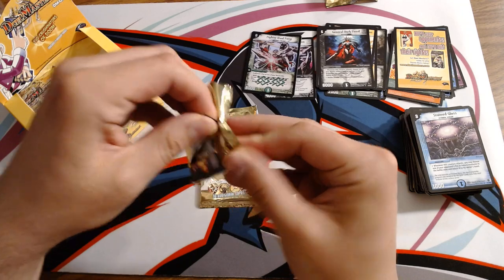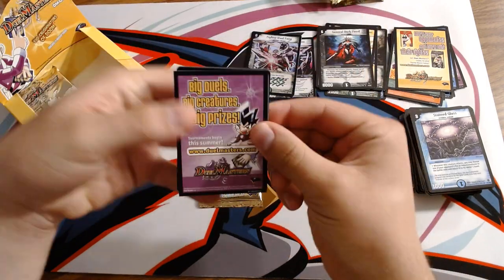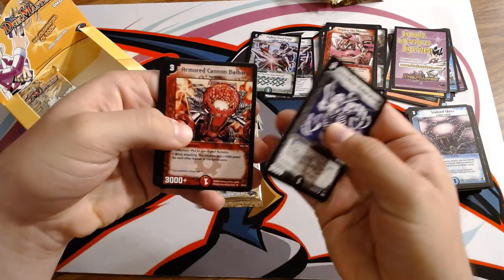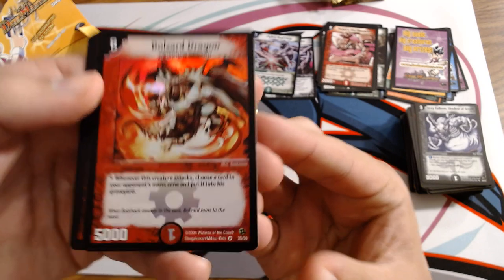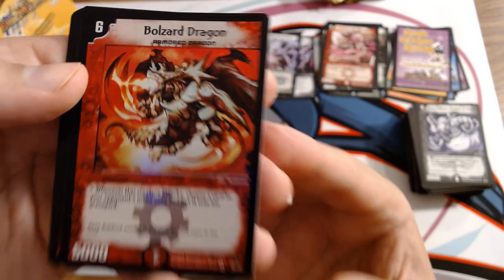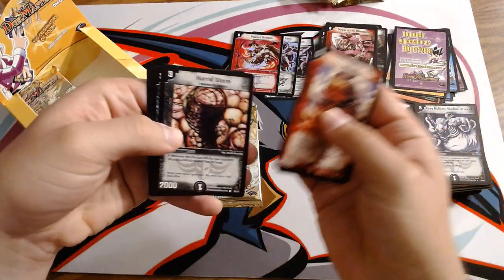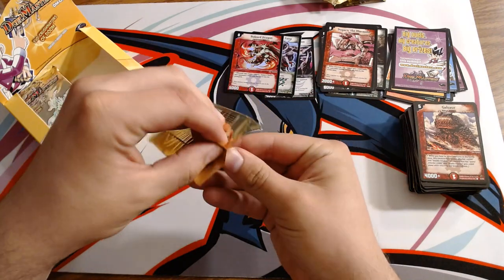Last two packs — can we get something? Unless we're loading all the foils on the back half of the box. This time we have Lottie of Bale artwork, Dogarn the Marauder as our rare, Gray Balloon, Wind the Oracle, Armored Cannon Balbarrow, and Bolzard Dragon. Whenever he attacks, you choose a card in your opponent's mana zone and put it into the graveyard. Nice to finally have the zoom feature to show some of the more iconic cards.